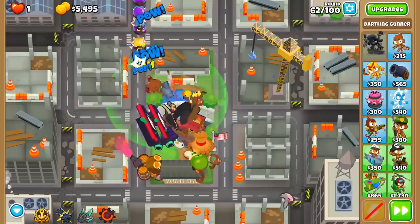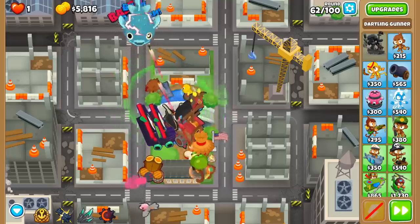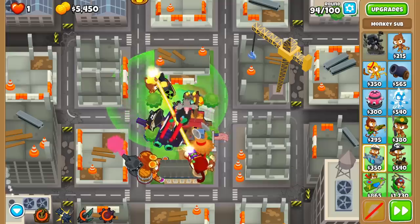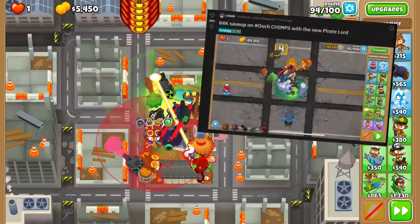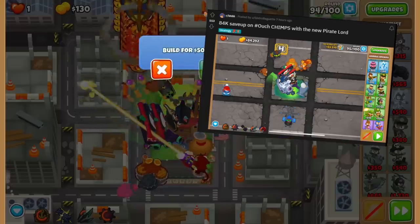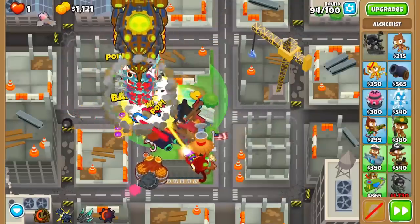The great thing about the Reactor is that it reduces the ability cooldowns of your Water Monkeys by 15%, meaning Brickle's Naval Tactics and the Pirate's Pull are on very short cooldowns. After the Reactor, you can get whatever you want. There are posts on Reddit of people getting to round 95 with just a bit more support and $84,000 ready to spend. I opted for a Permabrew Alchemist, but you could get just about any monkey south of 90 grand.